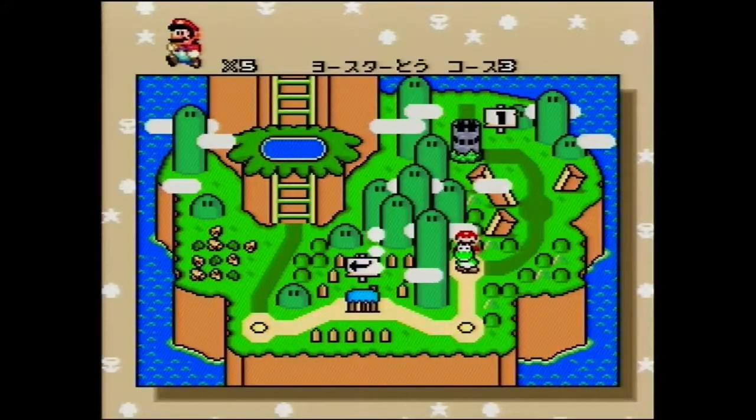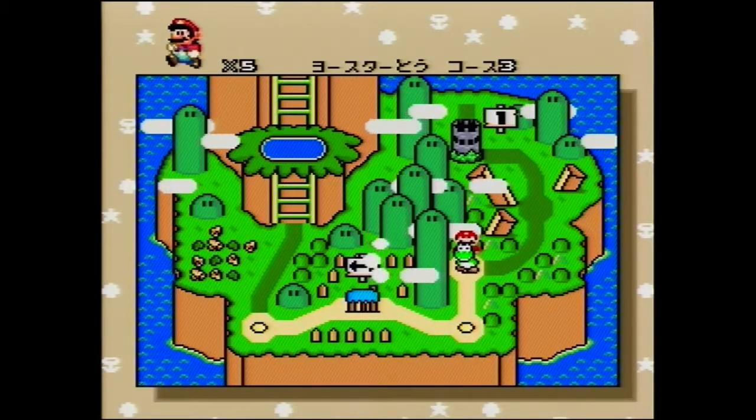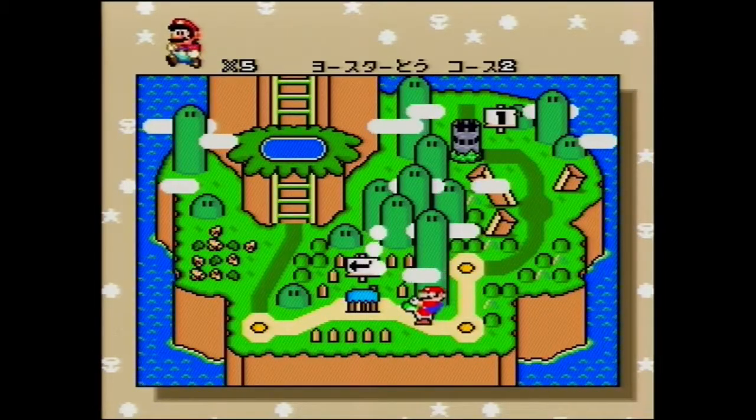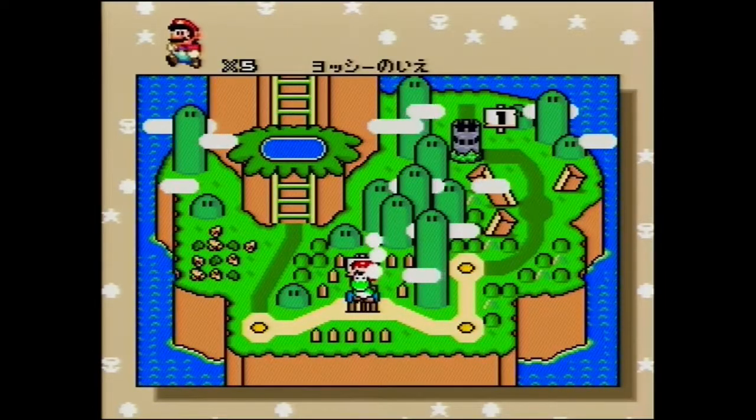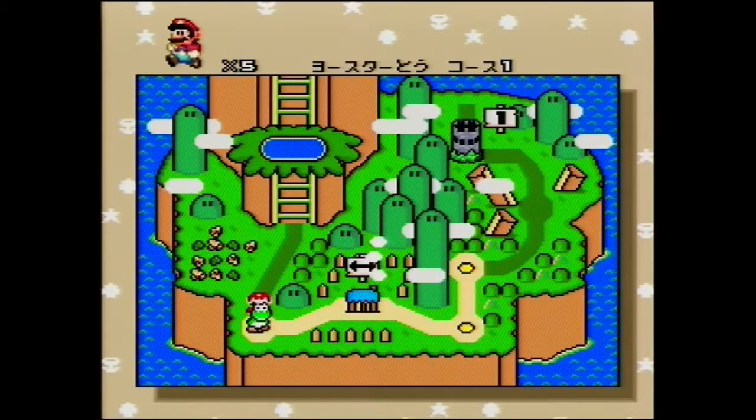Welcome back to the tutorial for Super Mario World. The next level I'm going to show off is not Y3, because we don't want to go there yet. The next level we want to do is Y1, just because of a glitch we need for the castle. And this is also the reason why we want to grab Yoshi in Y2.